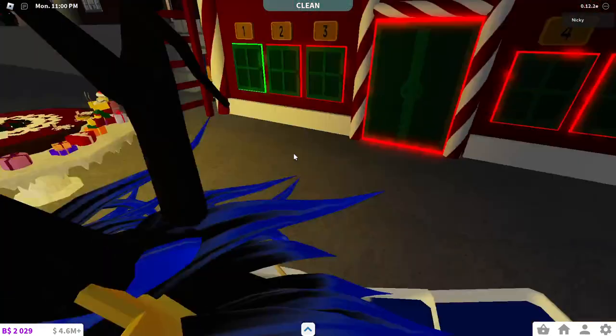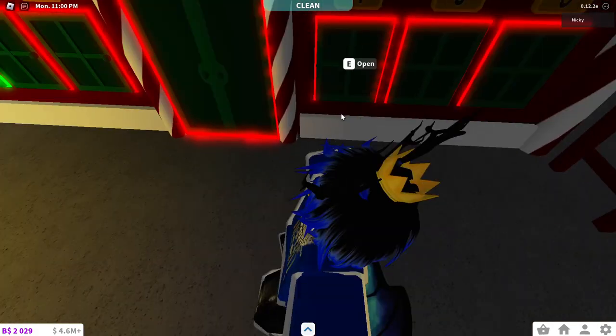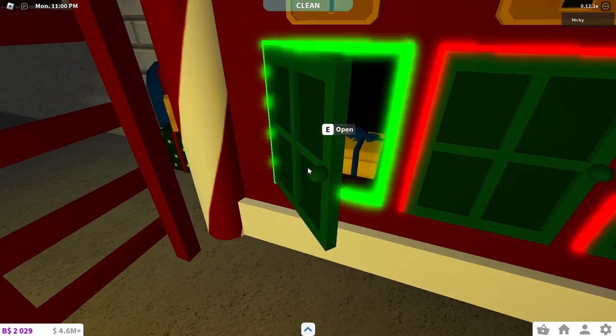Now we're at the advent calendar. We're going to go over to day number one. If you find the elf each day, each door will light up green. If we open this up, we get a present as a hint — this is the clue for day one.